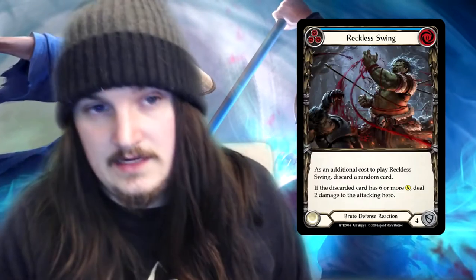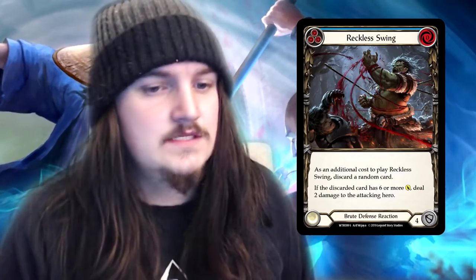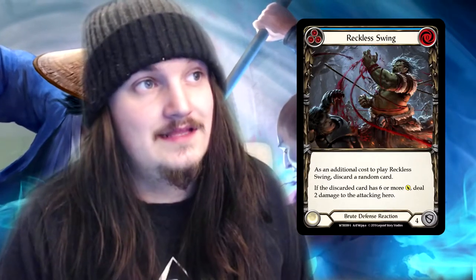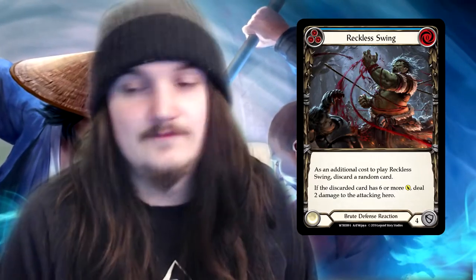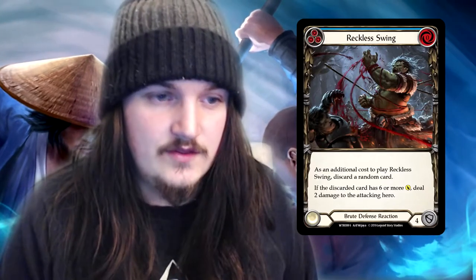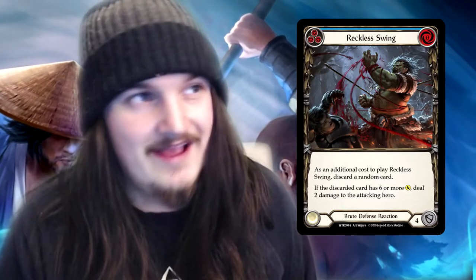Another card I wanted to look at is Reckless Swing. It's a zero-cost, three-pitch, four-defense brute defense reaction. If you discard a six or more attack, deal two damage to your opponent — it's an easy way to get in that little chip damage. Unfortunately, discarding off this card won't trigger Rina or Reiner, but being able to deal that little extra two damage during your opponent's turn could be something very good.